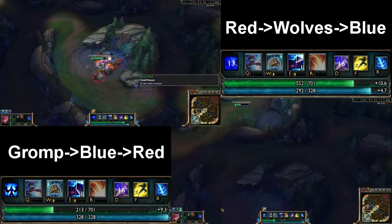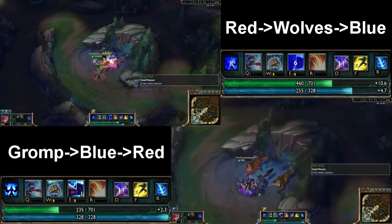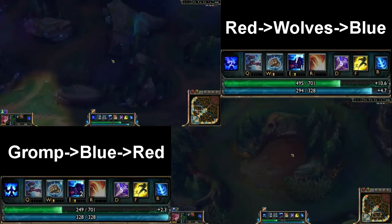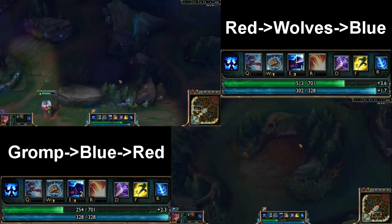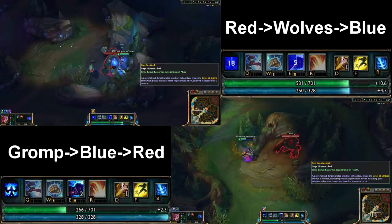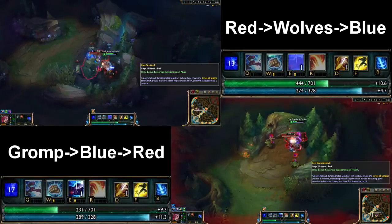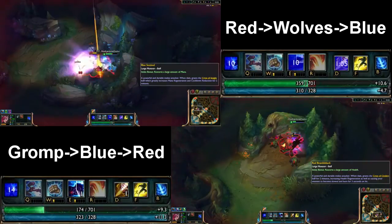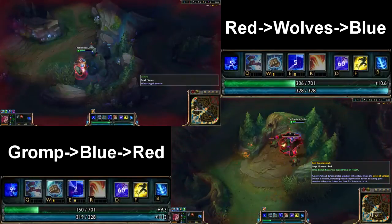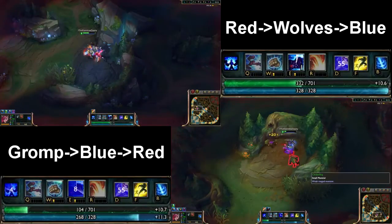The main reason I think starting Red is better is that Wolves actually do very little damage and are very easy to clear quickly, as opposed to Gromp which does a lot more damage and takes a little bit longer to kill since it's tankier. I smited Gromp just to do equal amounts of damage on both sides. Looking at the health bars, on the first route you're at about half health, and on the second route you're almost dead.